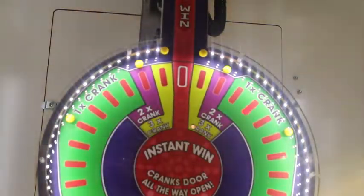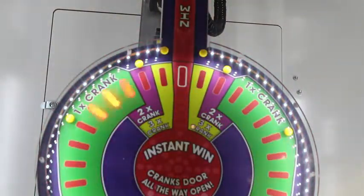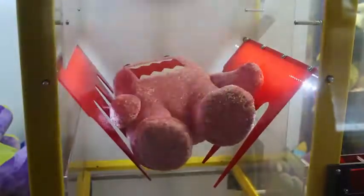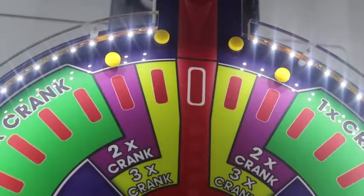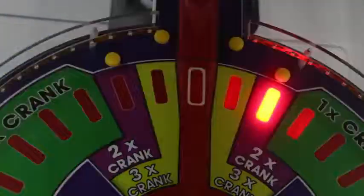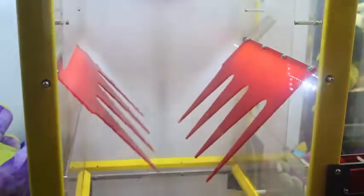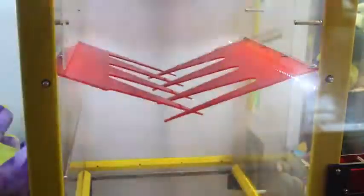It does have settings where you can basically make it rigged. A lot of you guys are wondering if it's rigged because the light goes around so fast — it's very hard to tell if it's skipping or not. The answer is yes, there is a difficulty setting called the jackpot window, which sets how hard it is to hit the jackpot. There's not a certain number of tries, but there is a difficulty level. It's usually set to stuffed animals, so most times it's not going to be too rigged, but it can be.